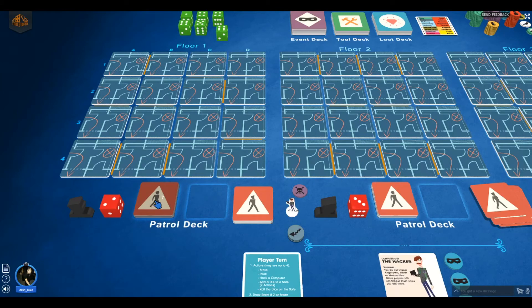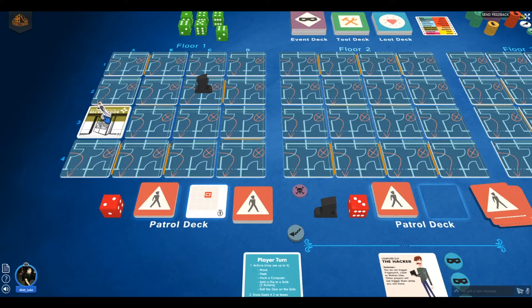I'll start the setup by placing where the guard starts, and then I have to choose which tile to start in. I think I want to start here. Oh — secret door! The secret door means I can move through walls into the secret door room, but not the other way around. So from A2 I can go to A3. I'll draw where the guard will go next — B3. I'll place the die there. The number on the die indicates how many moves the guard does.